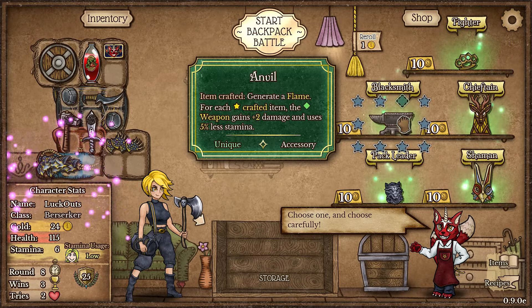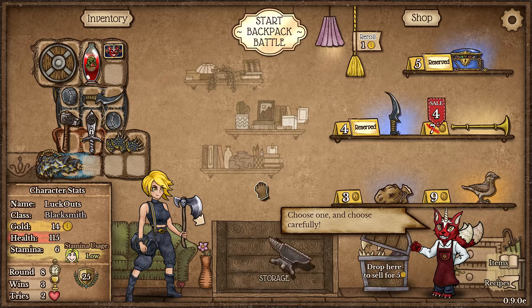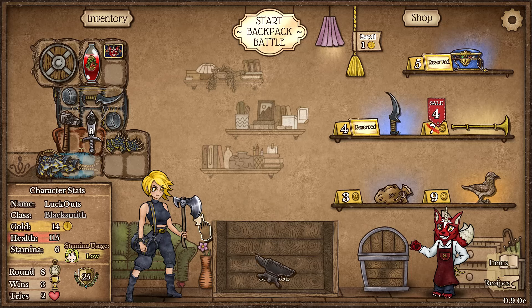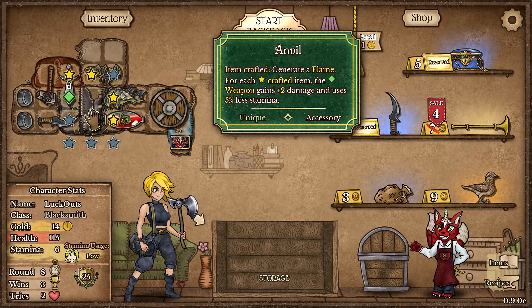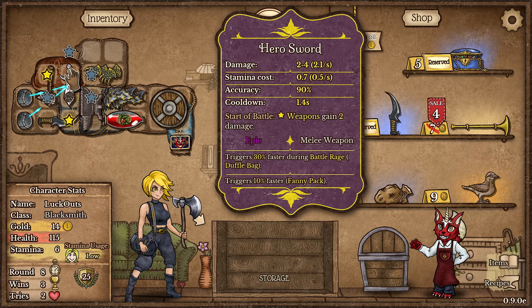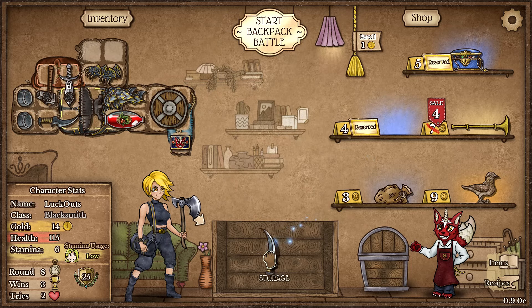The build idea I had in mind was taking the anvil. For each crafted item you generate a flame, and having any crafted item start around the anvil increases the damage in the green slot. This is our setup — we have our anvil in the dead center with at least four triggers on it. This potion was crafted so it counts as a trigger for the anvil. Our hero sword is crafted as well, giving it plus eight damage and 20% less stamina consumption, making it really really good.